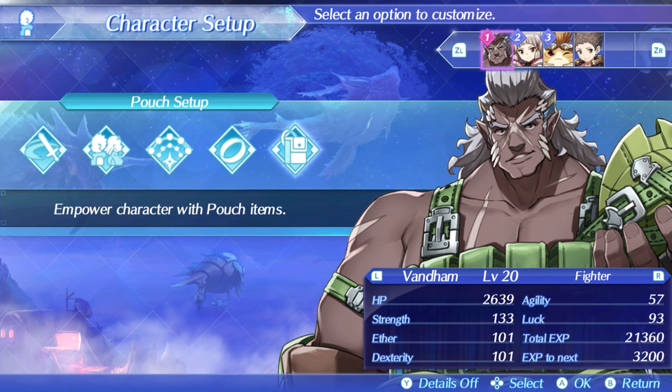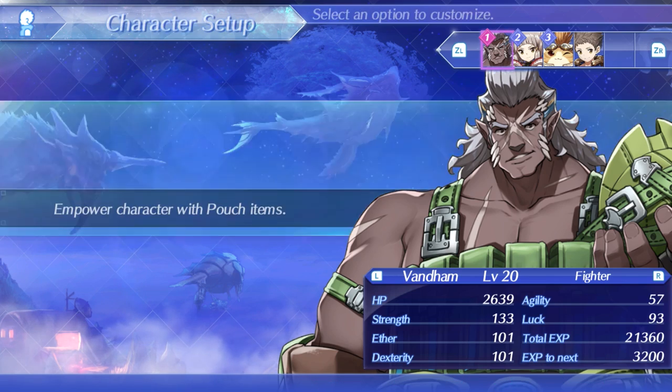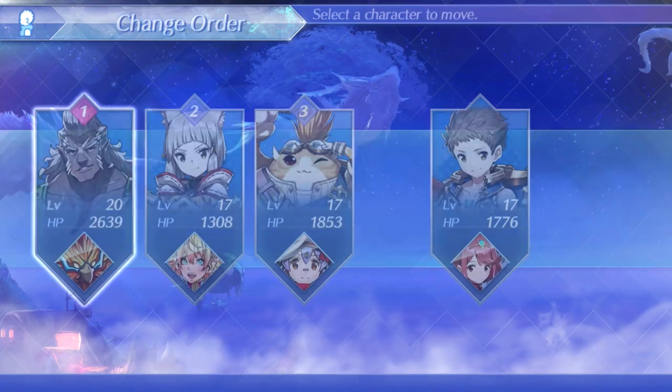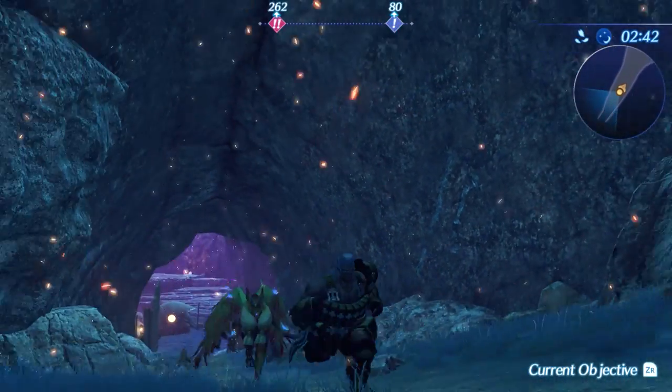If there's one thing that Vandam grinds my gears with right away, it's the fact that he can only use one pouch item. He should be allowed to use like 21. Look at him! This guy has got to be the most avid collector of pouch expansion kits in the entire world, and he uses one pouch item. Maybe he's just so damn strong he doesn't feel like he has to give himself an unfair advantage.